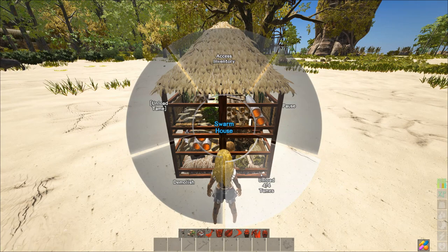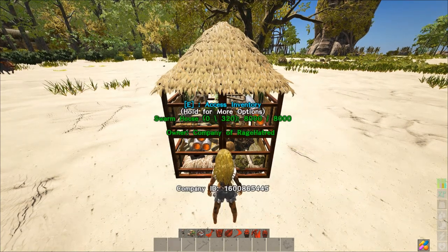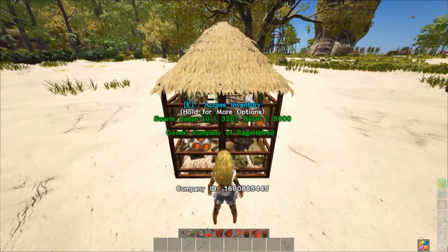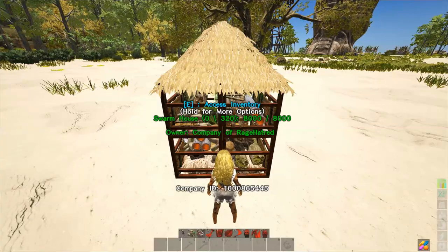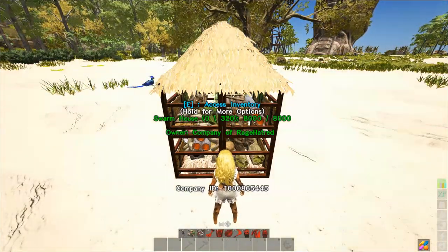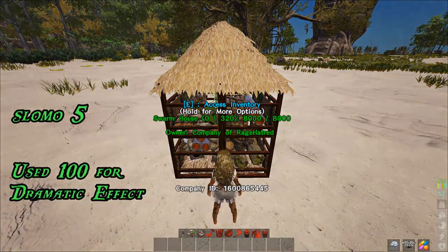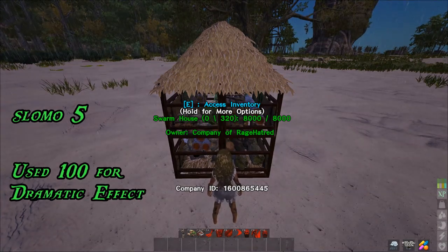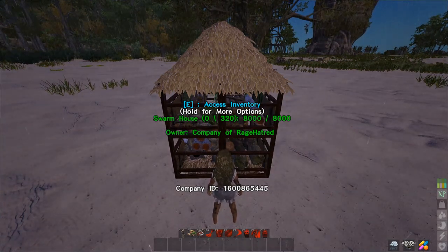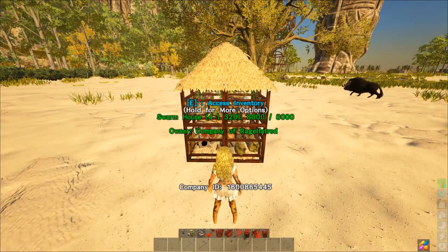We're going to check the passive resource generation of each of these. To save time I put this in slow-mo 100 to make it go extremely fast. I think five is the max speed but we're going to let this go for a couple of in-game days and see what our passive resource generation looks like.